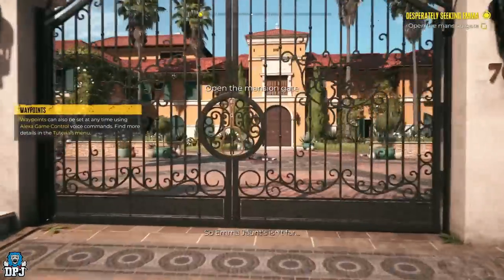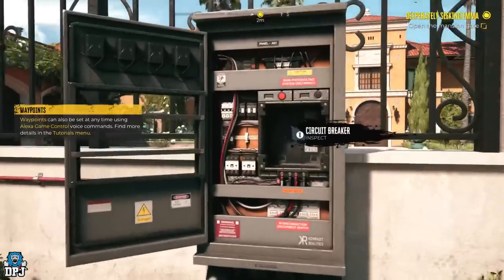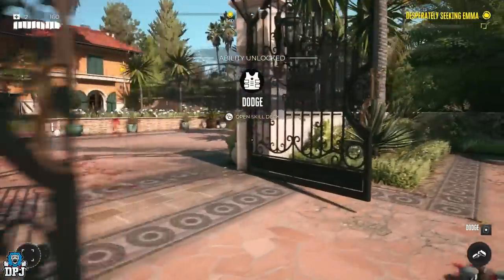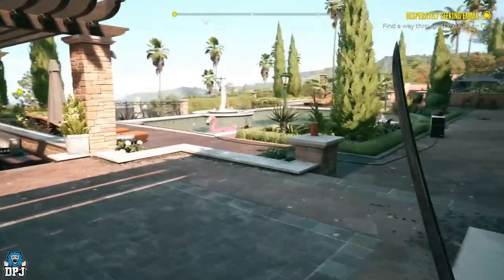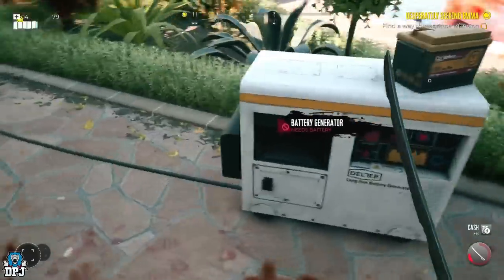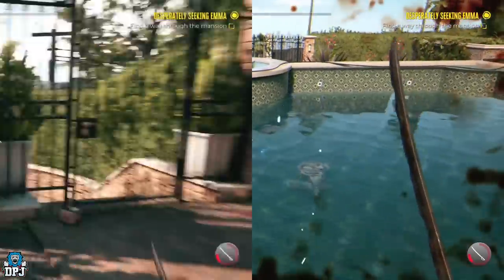This is really early on — right after the prologue, your first mission is basically called 'Desperately Seeking Emma.' You simply progress through the first mansion and you'll eventually come to a swimming pool area where there are a few zombies and you can plug in a battery and fry them all. Don't do as I did though and kill yourself.